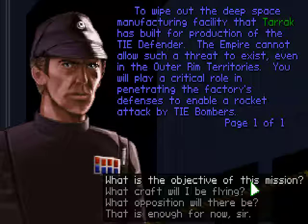Your mission is to wipe out the deep-space manufacturing facility that Tarek has built for production of the TIE Defender. The Empire cannot allow such a threat to exist, even in the Outer Rim Territories. You will play a critical role in penetrating the factory's defenses to enable a rocket attack by TIE Bombers. You will fly Missile Boat Mu-1 out of Imperial-class Star Destroyer Grey Wolf.